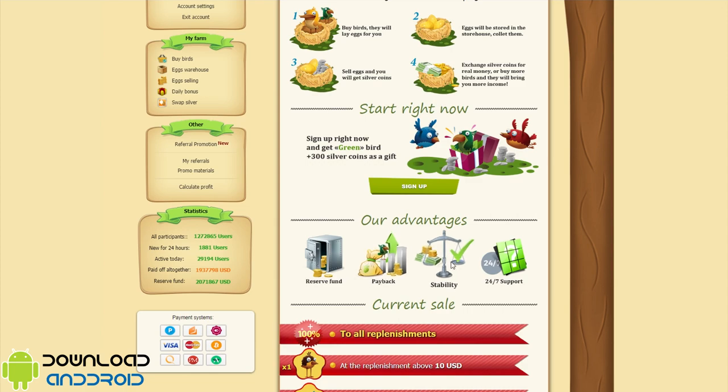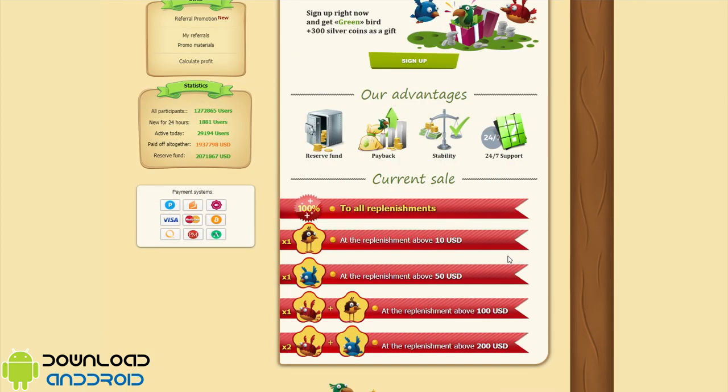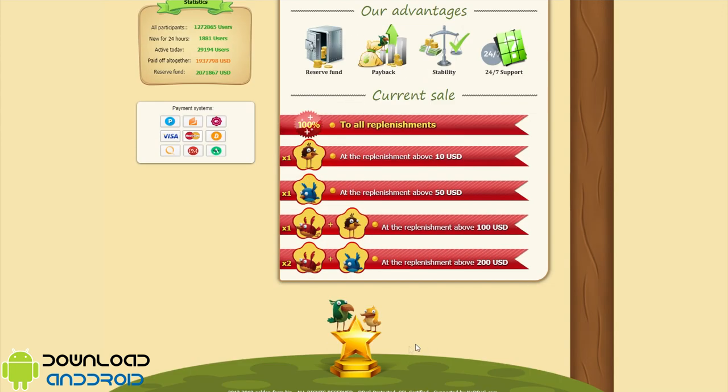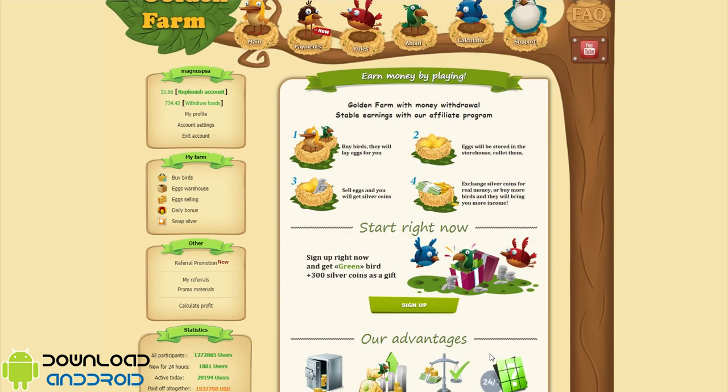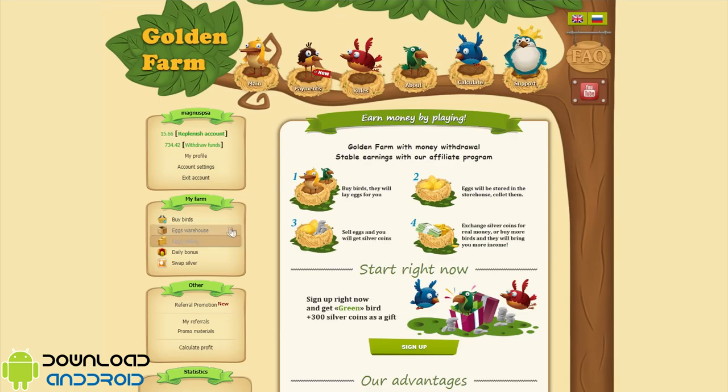Advantages: always reserve funds, payback, stability and 24/7 support, plus 100% gain on all replenishments. One brown bird if you put above $10; one blue bird above $50; one red and brown birds above $100; two red and blue birds above $200. Let's get started.